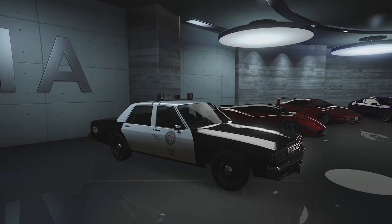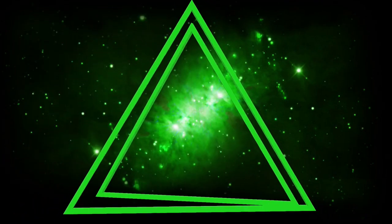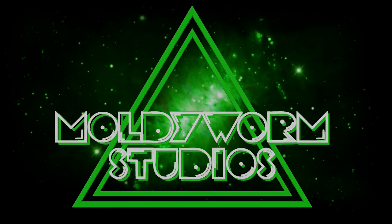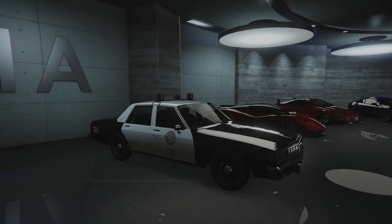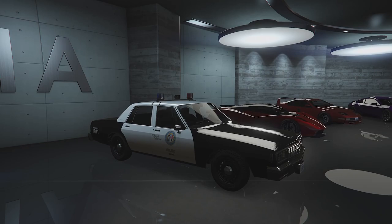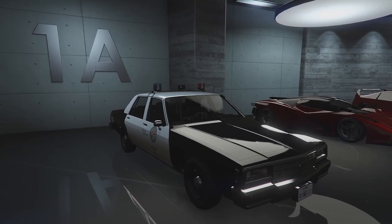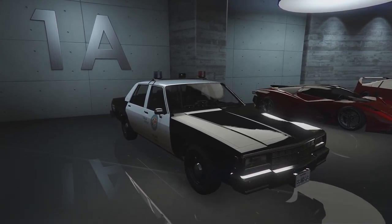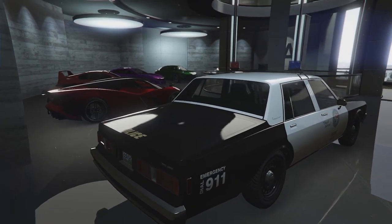Hello everybody and welcome back to the channel. My name is Troy and today we're going to be customising the Declassé Impaler LX Police Car in GTA Online. We already have a sort of standard version of this car which we received in the Chop Shop DLC, but now we're in the Bottom Dollar Bounties update and we've got a load of new police cars to customise. We're going to be customising two today and this is the first one.